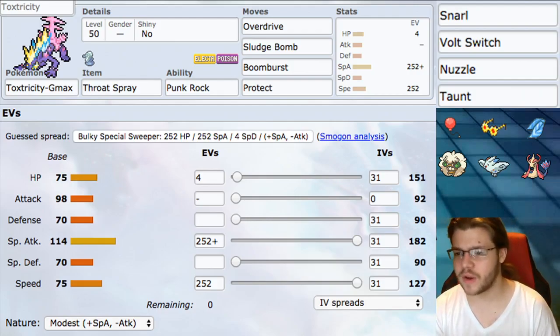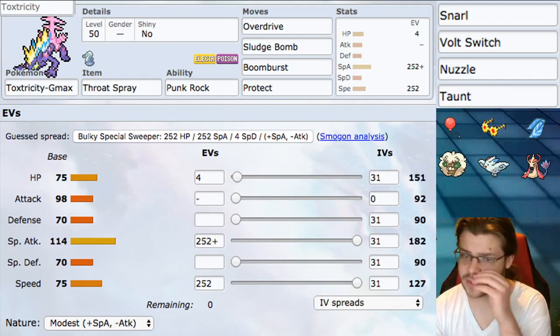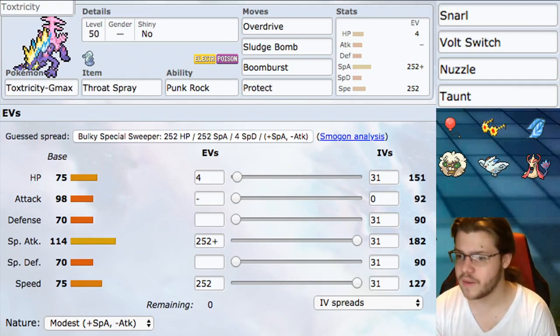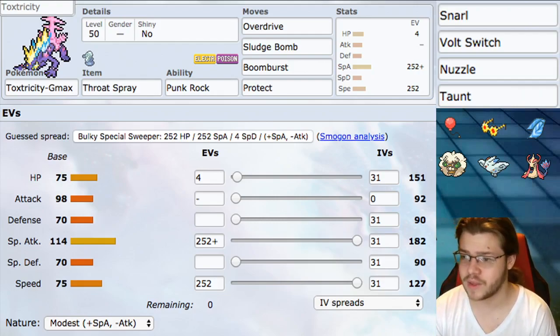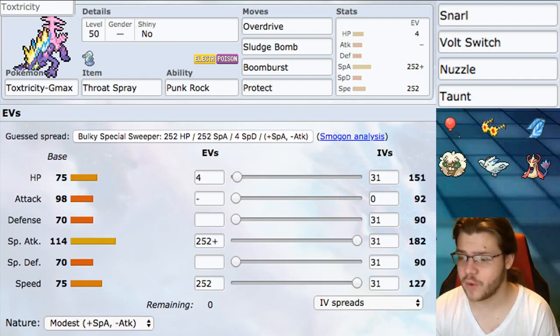We went with Throat Spray for this build, but all four items are actually really good. We also have Choice Specs and Choice Scarf as options — one making you stronger, one making you faster — at the cost of being locked into your first attack. I just went with Throat Spray because it's generically going to be the best most of the time, but all of them are solid options.